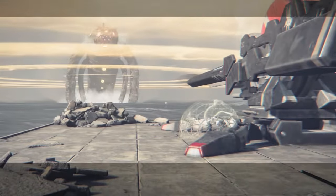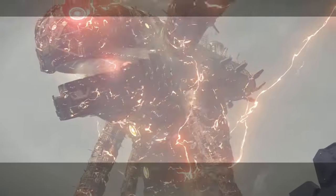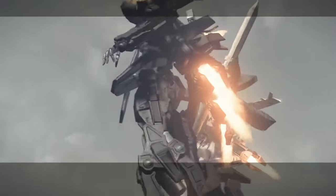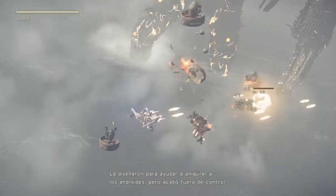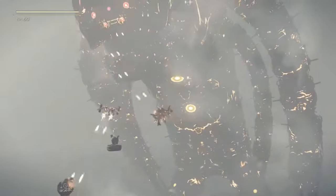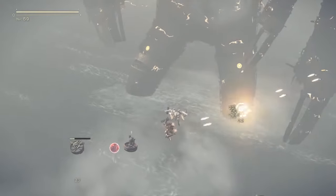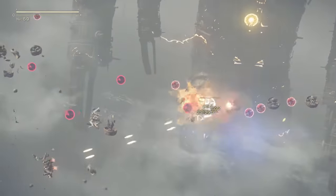Toobie! We gotta fall back, Toobie. This is bad. That enormous machine is an ancient weapon. It was designed to help annihilate the androids, but it wound up going out of control. I was part of the machine's network when it happened, so I remember it. The moment it reached land, Olympus Ur began attacking everything in sight. No one could figure out how to stop it. They eventually marooned it deep in the ocean, but it seems to be searching for a way back. Hey Toobie, I think I have another idea. You keep that thing right where it is — please, this is gonna work!